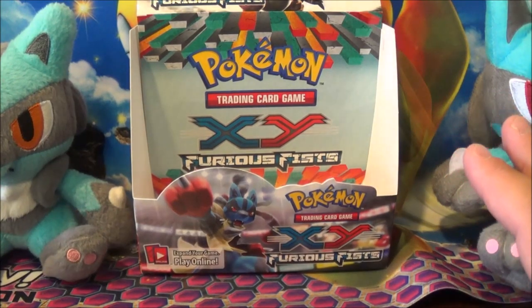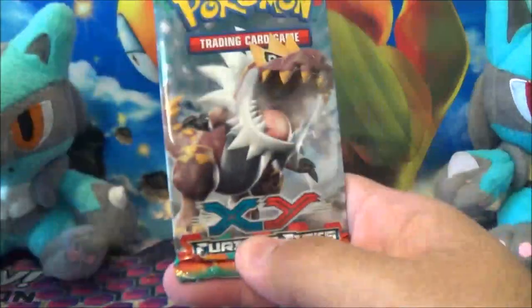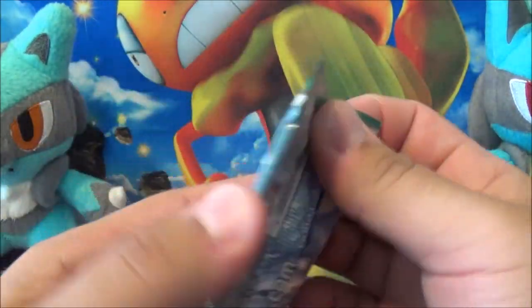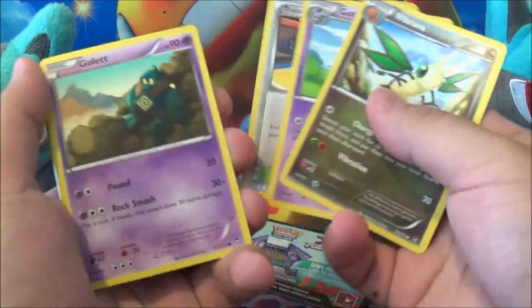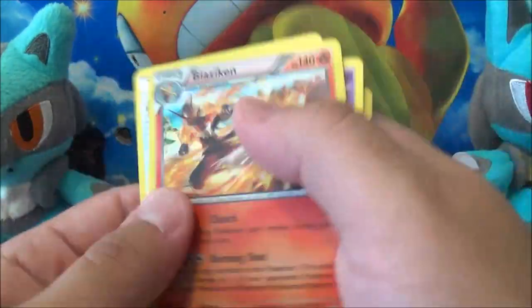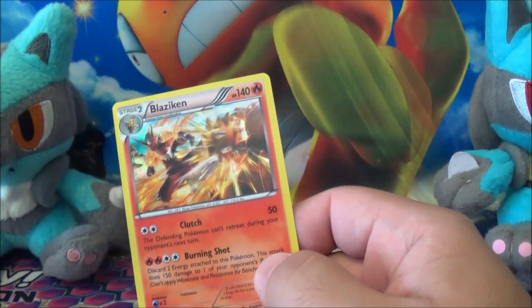I was just packing everything up and — look at this, we got a secret pack! Well, not really secret — when I pulled everything down I must have hit a pack behind it, so in reality we have one more pack. Code card. We got Training Center, Gothita, and a Vibrava. Golett, Drowzee, Clefairy, Pikachu, Gothita, Reverse Focus Sash, and a Blaziken Foil. So we got a Blaziken Foil and a Focus Sash Reverse — would have been lost forever. Secret pack in the back of the box. That's it for me — bye!